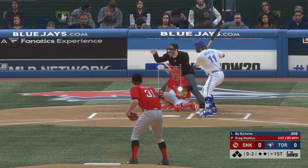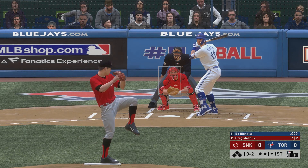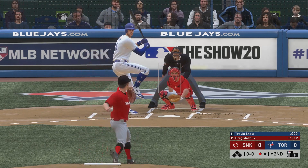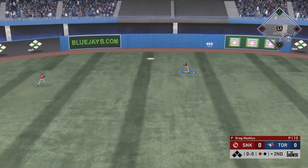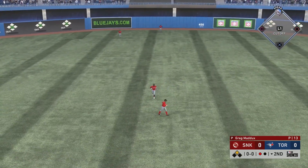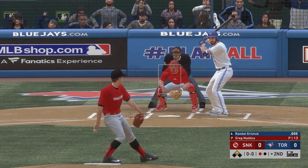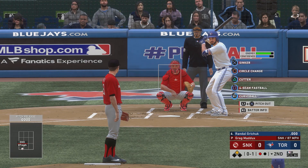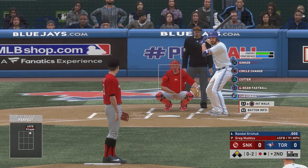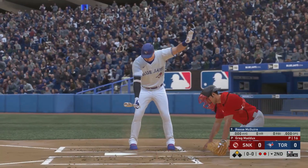I should have guessed that when I saw his steal rating was 41, but we will keep going. Greg Maddux, as you can see, is pitching for me today. 0-2 count and this one's gonna be strike three. It's nice getting a good performance out of Greg Maddux — I just enjoyed watching those three pitchers from Atlanta: Greg Maddux, Tom Glavine, and John Smoltz. Runner on second in scoring position, so I'm going to have to be very careful here in the bottom of the second. The cutter does the job — looking at strike three.